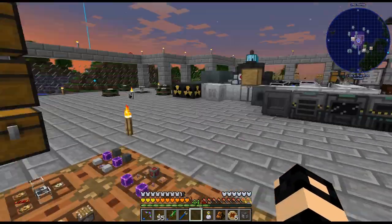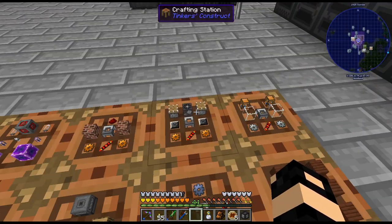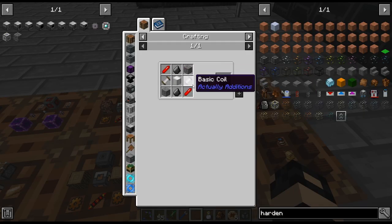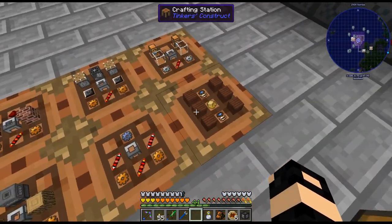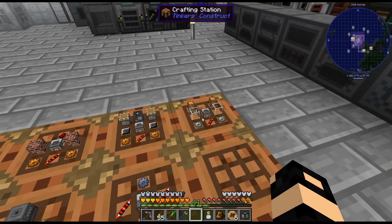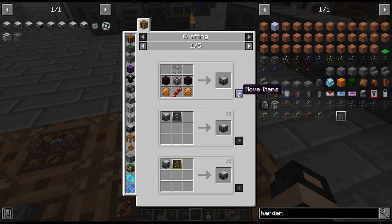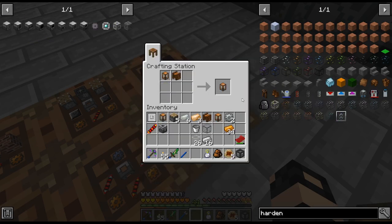I wonder if those are actually... I'll have to try that to see if those can be made with UU-matter - I feel like probably not. I have one more I need to do, that is the Fluid Transposer, and then I think I have everything for that. There we go.